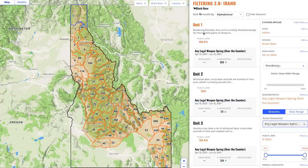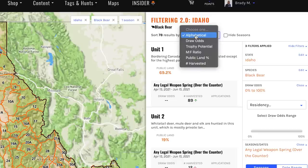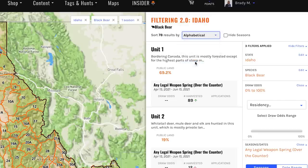The easiest way for me to do this is up at the top there's a sort by. Right here it says sort 88 results by, and right now it's defaulted at alphabetical — so unit 1, 2, 3, etc. What I'm going to do here is sort by number of bears harvested. This is going to allow you to quickly see where more bears are taken in this state, sorting from the highest to the lowest.